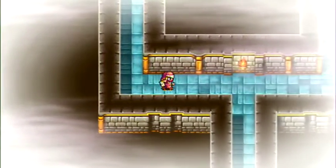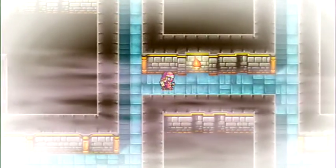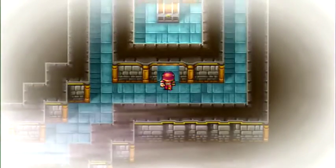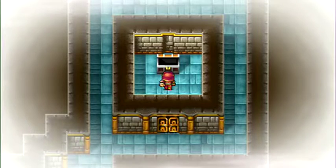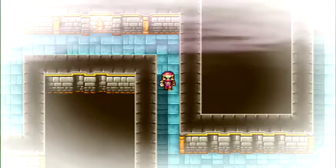This floor is going to be a little long because there's one more treasure out of the way. I'll go get it and meet you back at the entrance to this floor. The treasure is in this room — it's the Masamune, the best weapon we can get for our physical attacker. I'll meet you back at the entrance.